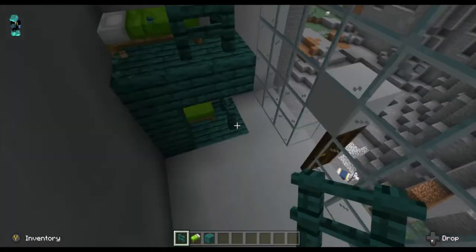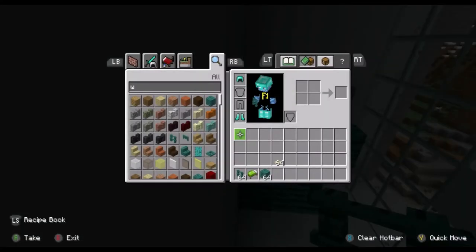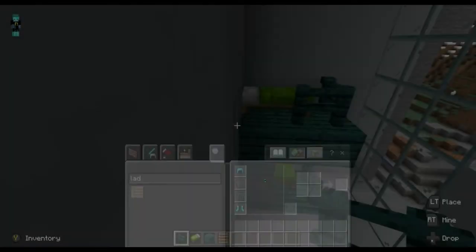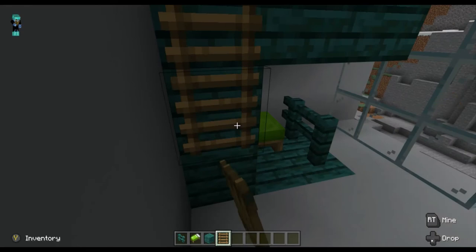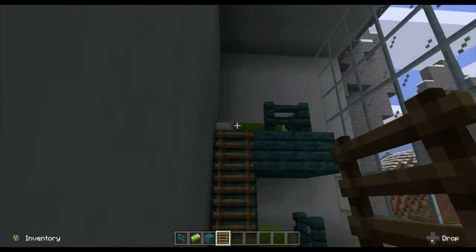And do the same with the top. Now I forgot something — I need a ladder, so I'm just gonna grab that. Now I place my ladder and yep, that looks good. Your very own bunk bed in your mountain house.